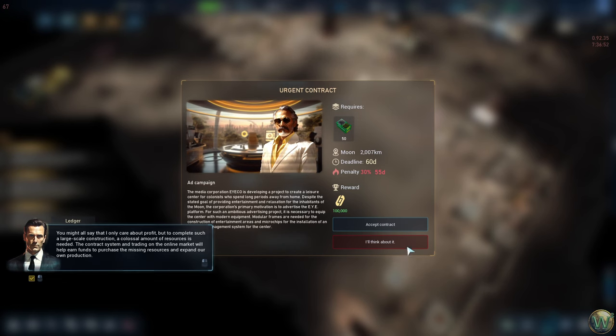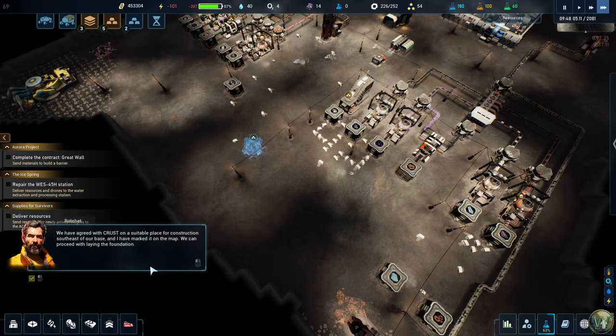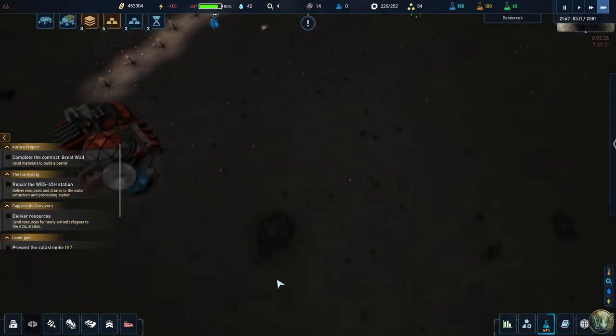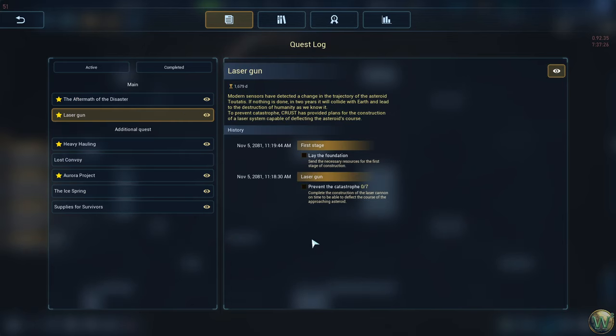The director addresses concerns about profit, noting that to complete such a large-scale construction, a colossal amount of resources is needed. The contract system and trading on the online market will help earn funds to purchase missing resources and expand production. They've agreed on a suitable place for construction southeast of the base, marked on the map. We can proceed with laying the foundation — seven steps to prevent the catastrophe.